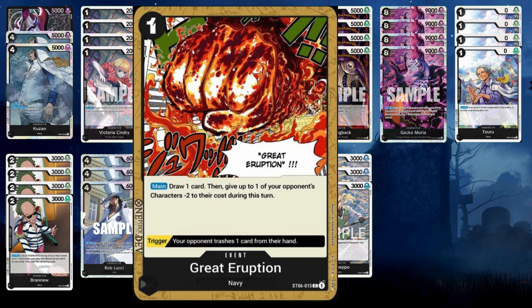Running four Great Eruptions. This is going to get banned in July. When you use it, it replaces itself — you draw a card and then minus two costs on any character. You can draw the card before you decide what you're going to minus cost on. It also is a trigger card, so you can force your opponent to discard a card from their hand, which helps reduce opponent's hands especially toward the end of the game when you need them lower to go for lethal.